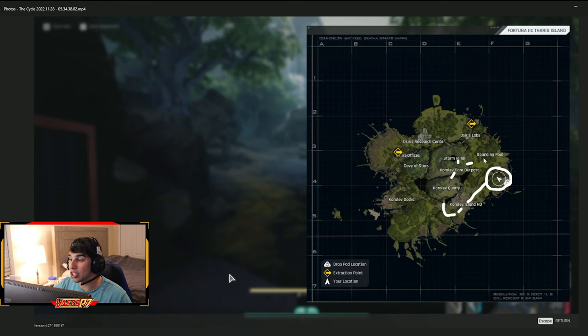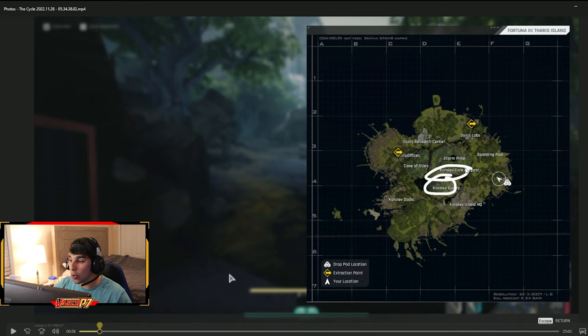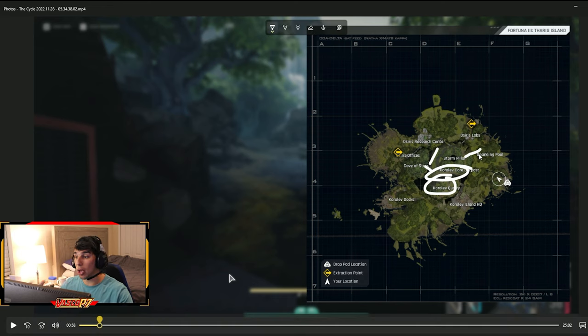In this video I actually got stuck in the storm, so I rendezvoused back around for a second loop. While the storm was going on I moved toward cave of stars, then made my way back into Core Left quarry to find everything that had respawned, and then headed to my evac at the Osiris offices. If you just want Theris iron, hit quarry, hit core outpost, then go straight to your evac — especially with a white bag, pack in as much pure Theris iron as possible.